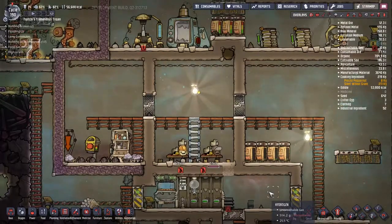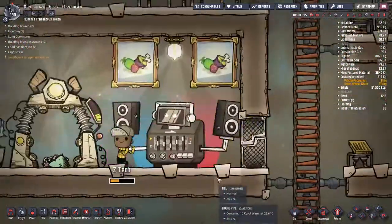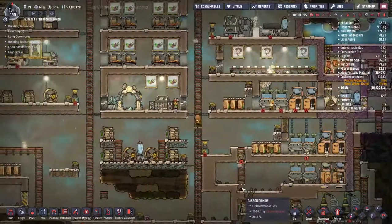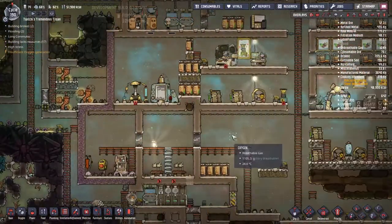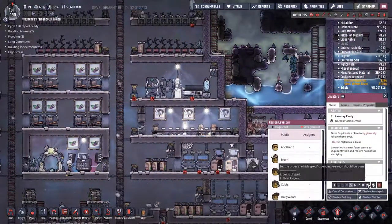Noticing the massage area is filling up with carbon dioxide, we'd like to fix that, so we put an airflow tile over the top of the air vent. Zedtech is getting down to some funky beats. The toilets have moved and people are using them — we set them to public for everyone on the massage table, and people are having a good time.